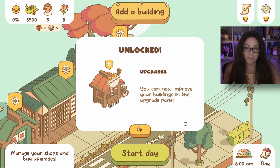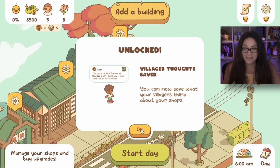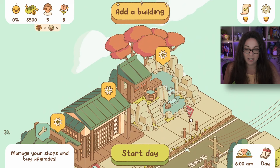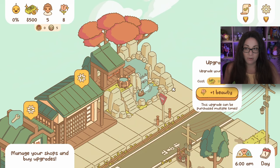You can now improve your buildings in the upgrade panel - lovely! This street has two types of villagers: elders and youths, each with different tastes. That makes me think - should we have two different boba shops, one with less sugar and one with sugar ramped right up? You can now save what your villagers think about your shops - that will really help when you have a lot of people to manage.